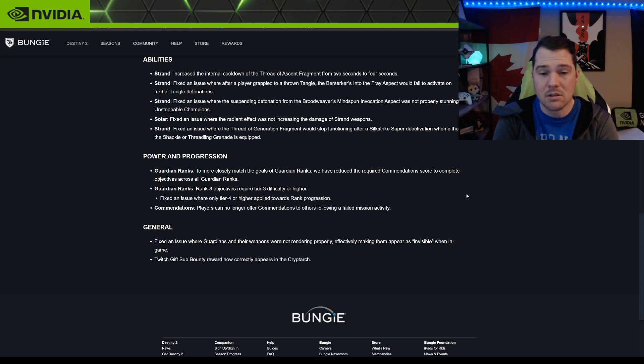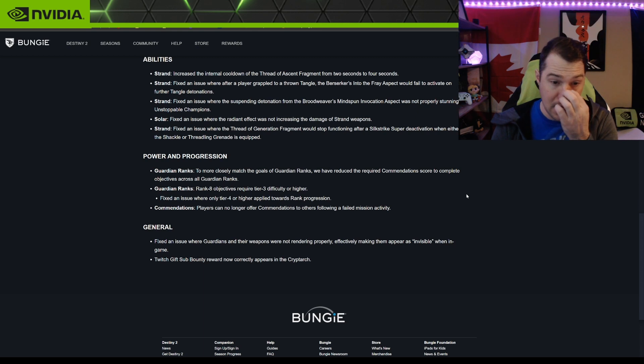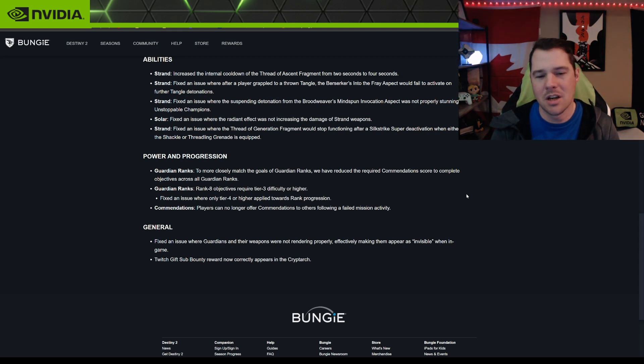Guardian Rank eight objective now requires Tier 3 difficulty or higher — fixed an issue where only Tier 4 or higher applied toward rank progression. Also, players can no longer offer commendations to others following a failed mission or activity, so now you actually have to complete the activity to earn commendations.